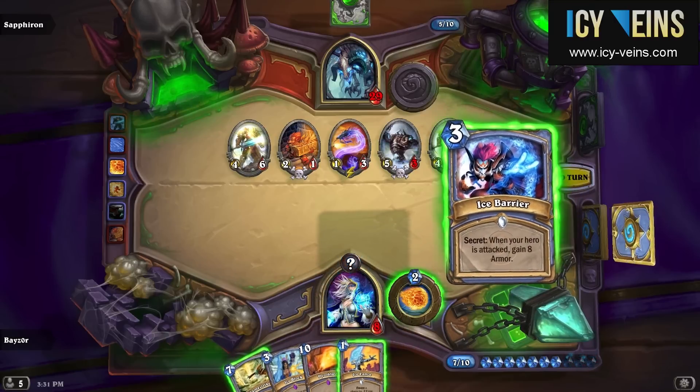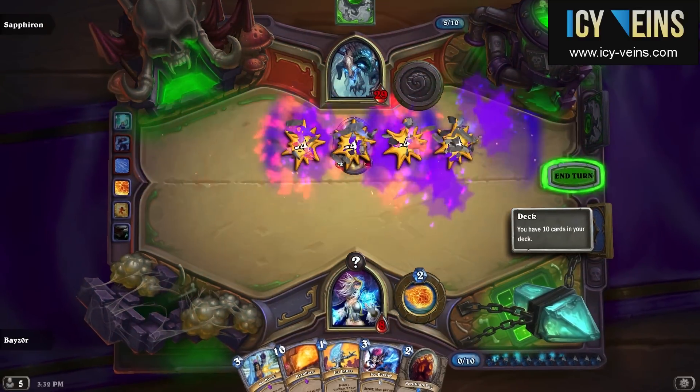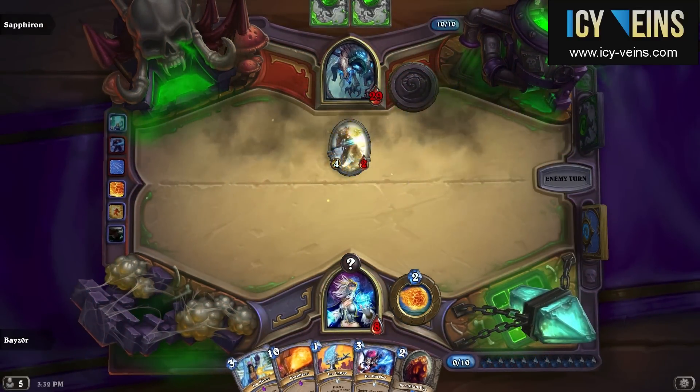It's also important to take advantage of Saffiron's Necronites. These are the minions that kill the minions adjacent to them when they die.